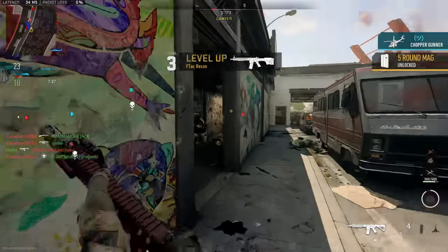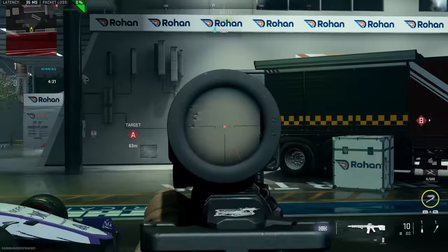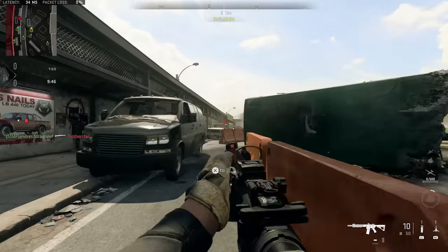I also wanted to share a longer range build. We keep the XRK Kraken muzzle and Commando Foregrip, which together give the best recoil control, and the OLEV Laser. This time we add the 419mm EXF barrel, which gives a 20% range boost and also helps with bullet velocity — really nice to see given this gun's weakness there — and helps with recoil slightly as well. The downside is ADS time slows to 390 milliseconds, but for a long range build that's acceptable. I'd recommend keeping this one in semi-auto to control every shot. With that discipline you should find good success at mid to longer ranges.